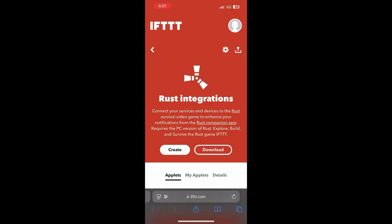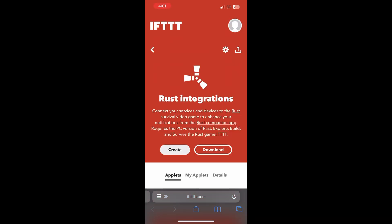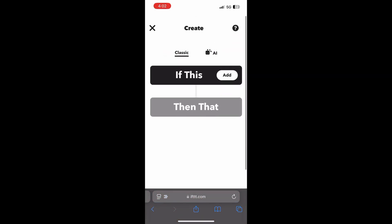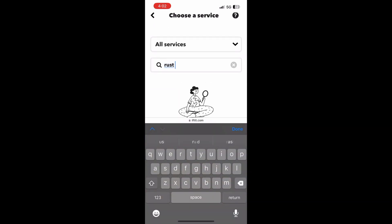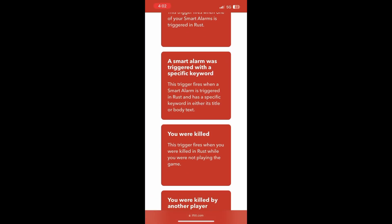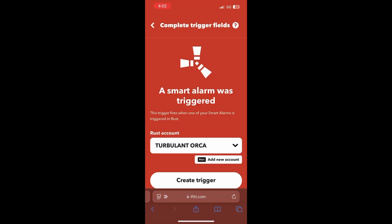It might look confusing, but you simply just need to create an account, link your Steam, link your Telegram — whatever app you're gonna use for your phone calls or notifications. You're gonna go to the 'If This' right here. This is where you're gonna select your Rust Plus app. This is where the notifications you get from the smart alarms in-game when you're being raided — this is how the website collects that data. I'm gonna use a smart alarm one here at the top, we're gonna click that.